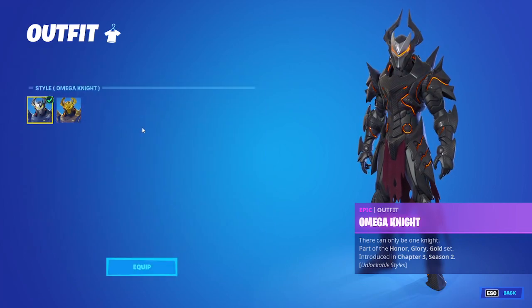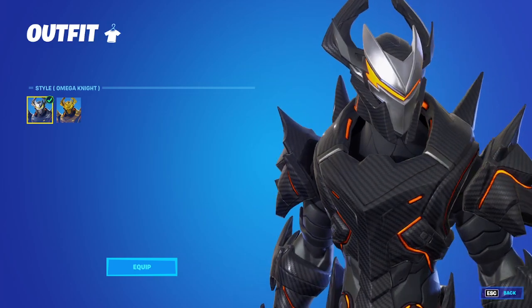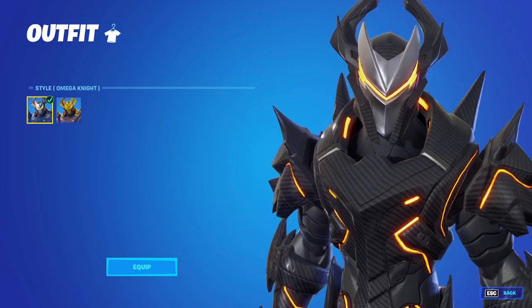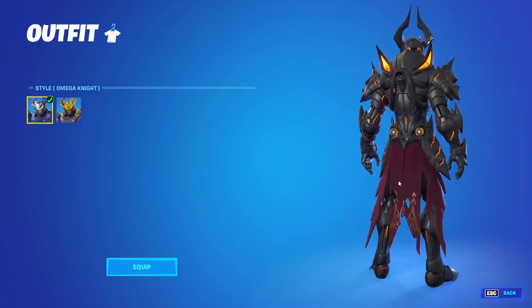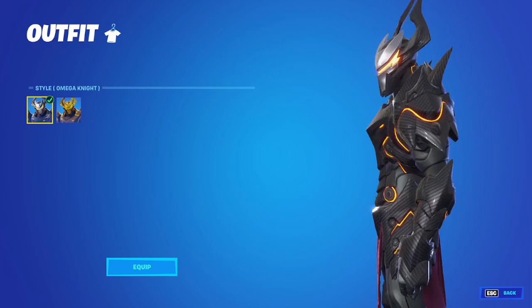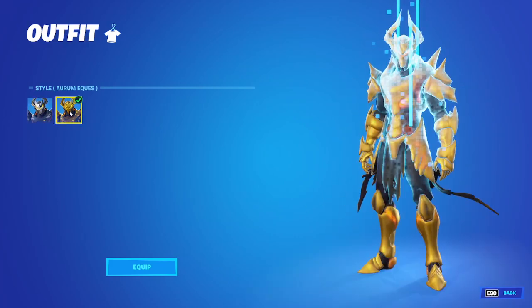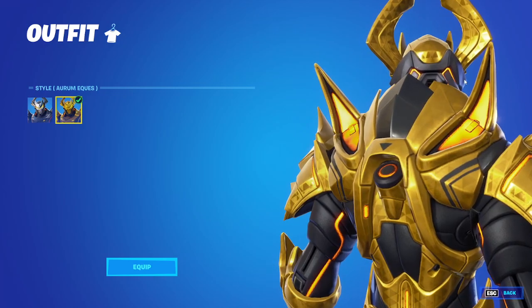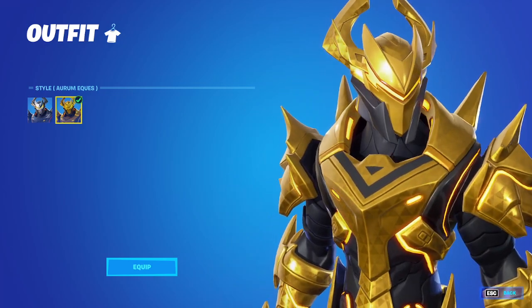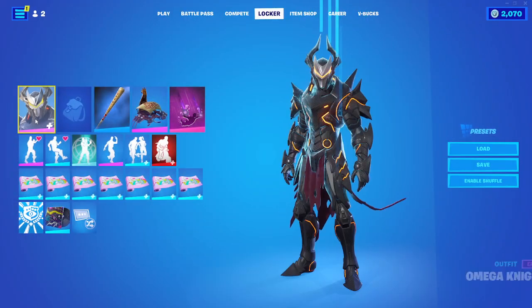Omega Knight — one of my favorite skins in my locker, because it's the Omega but a knight. Sadly he isn't as cool, but honestly I'd probably prefer him if he didn't have this dumb robe down here. They completely fixed it in the gold one, though — there's another problem on the gold one: there's no carbon fiber. All the carbon fiber turned into gold.